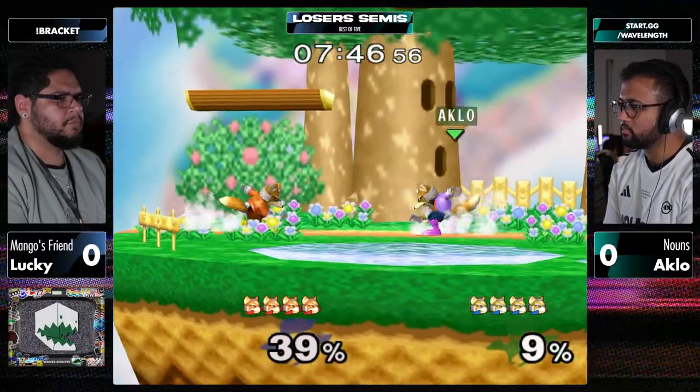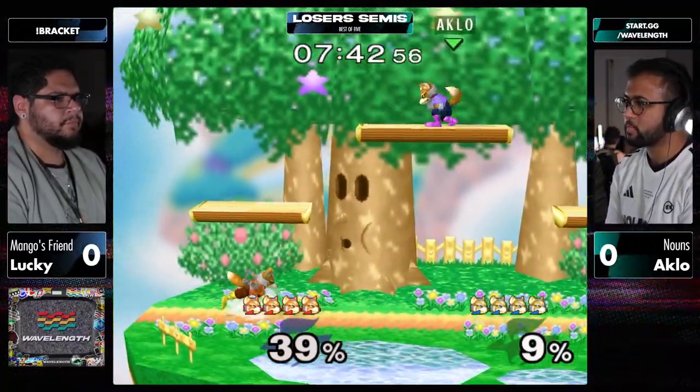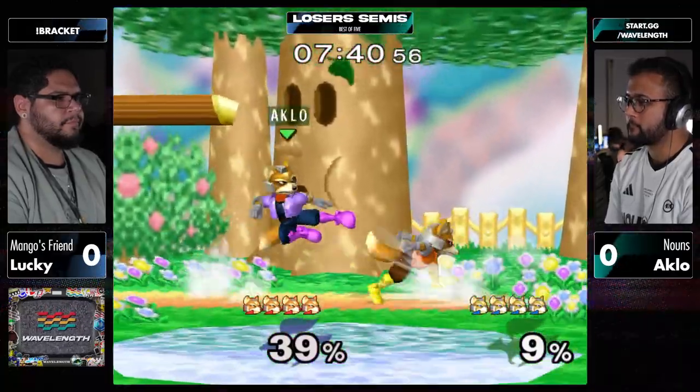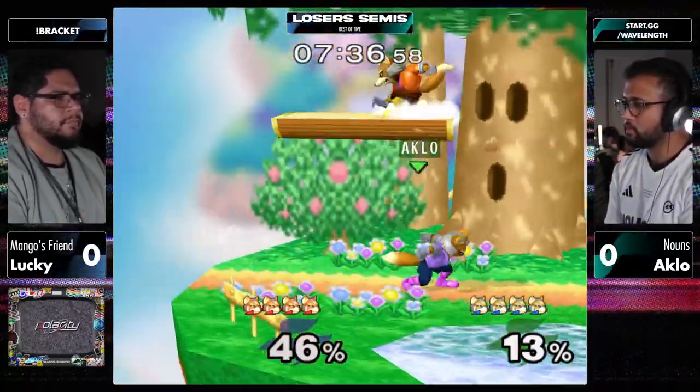Their head-to-head is 2-1 this year, with Lucky winning 3-2 at Collision, and then 3-0 for Aklo in Full Bloom, and 3-1 at Genesis X for Aklo as well. Their last set was Collision.